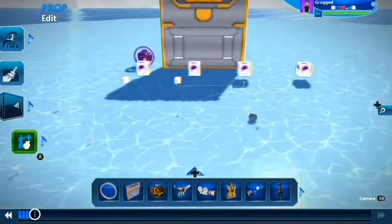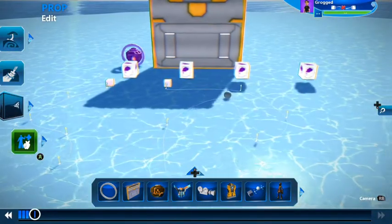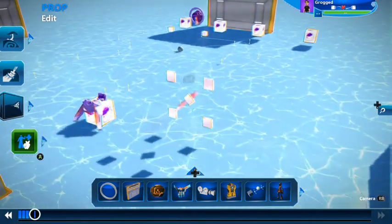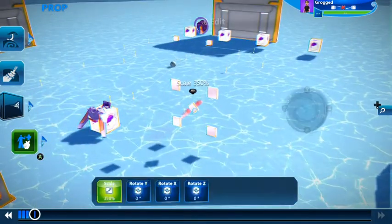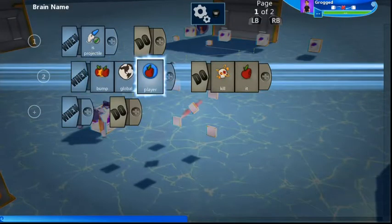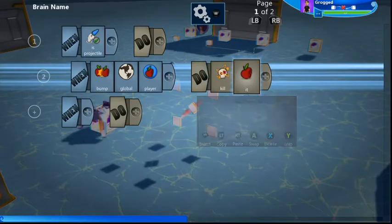Here is our projectile — this is what the enemy fires. It says: when it is a projectile and bumps the global player, kill the player. Simple as that.